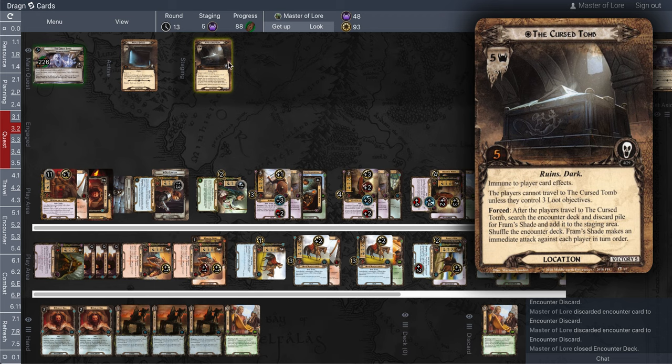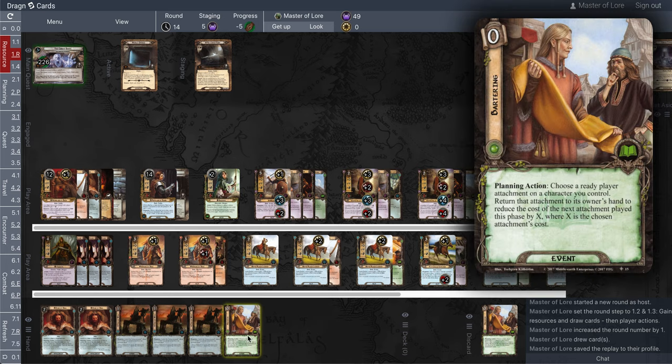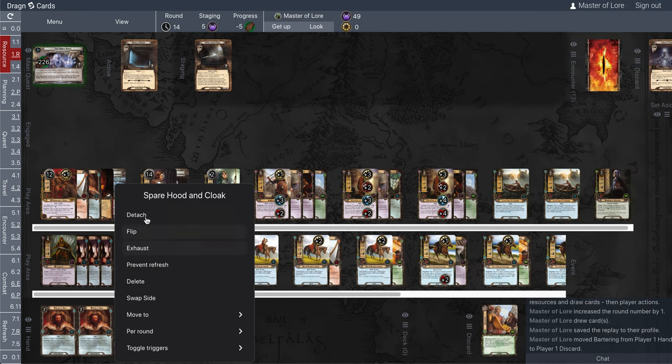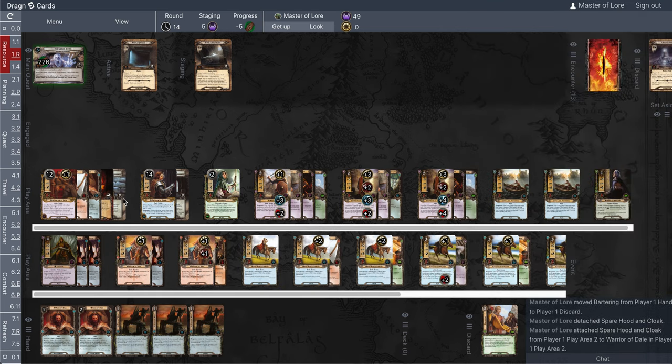I'm not location locked. There's no treacheries. I suppose I'll just go to the next round. Now I'm at 49 threat. I guess I'll barter to move one of these spare cloaks back over to the warrior. I did all this last time and could do it again. It just is bizarre to me.